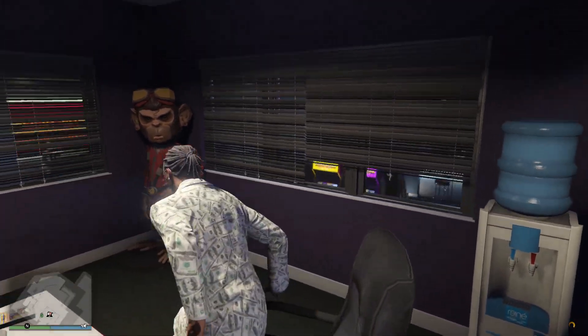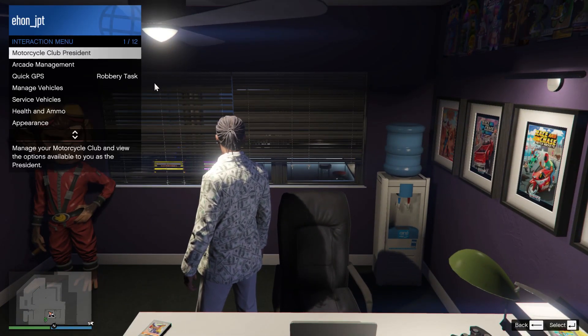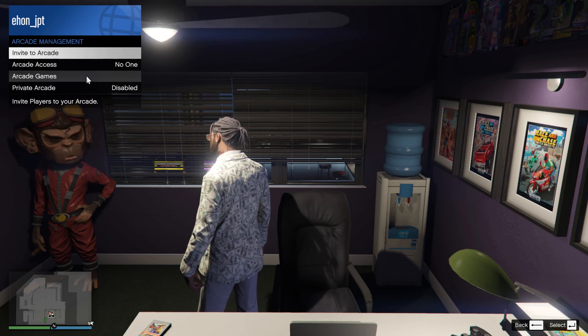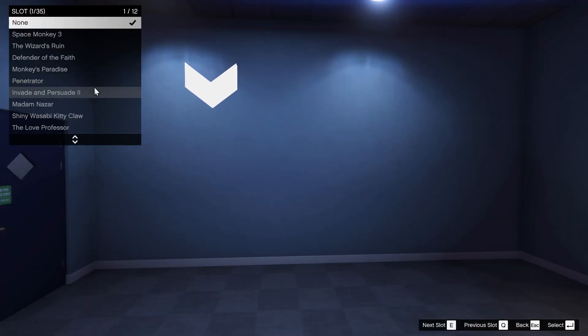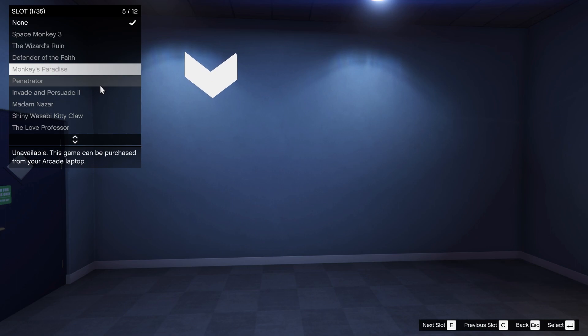The other way is to stand up from the laptop and press M on your keyboard to open the interaction menu. Go to the option Arcade Management, click Arcade Games, and you will see the same screen where you can manage the arcade games in your place.